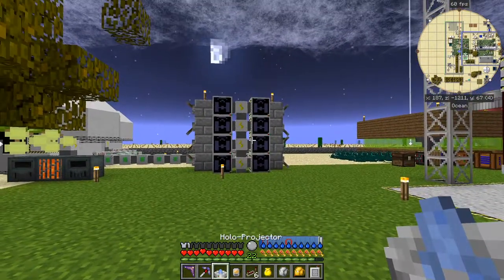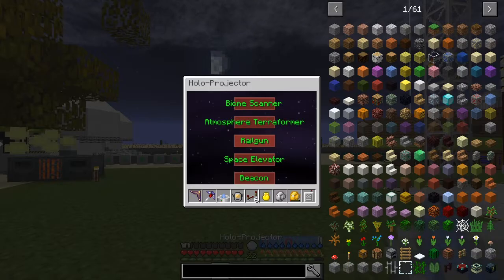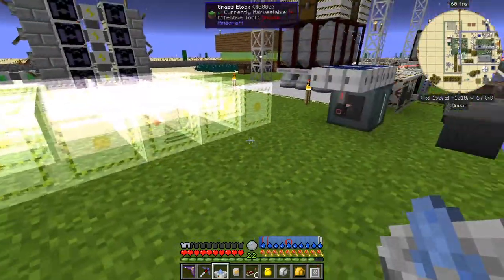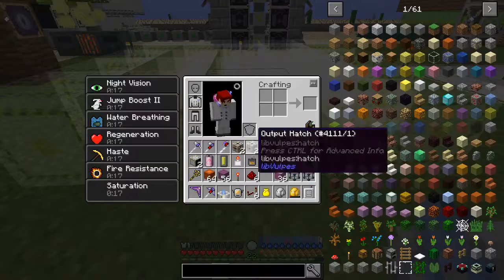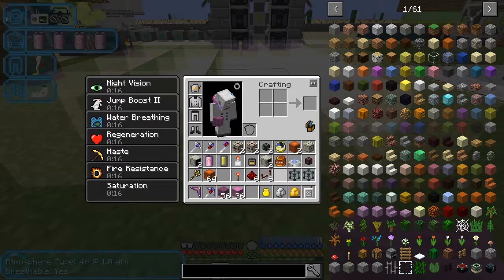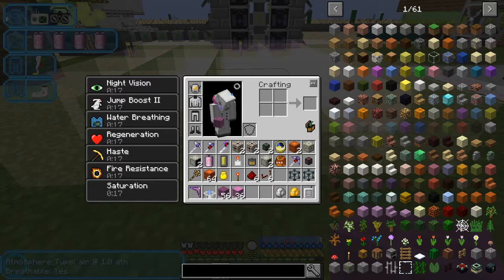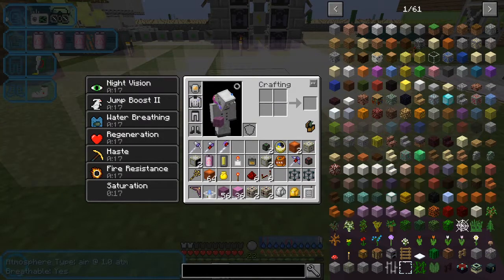We need the holoprojector set to railgun, and that should be down the bottom here. There we go, place it down somewhere around the middle. It's a 5x5 structure. We're going to build two because you need them in pairs. So what do we need? Some advanced structure machines, some titanium blocks, the holoprojector, an output hatch, an input hatch, some power plugs, and some railguns.